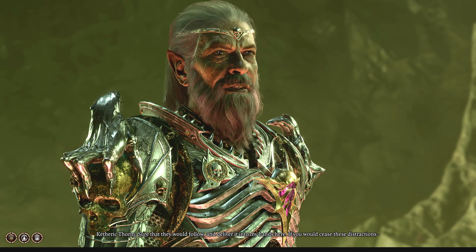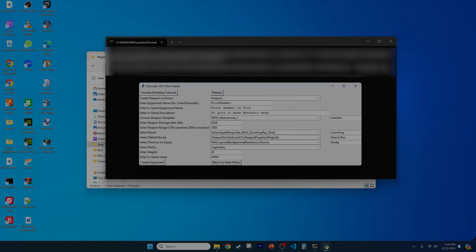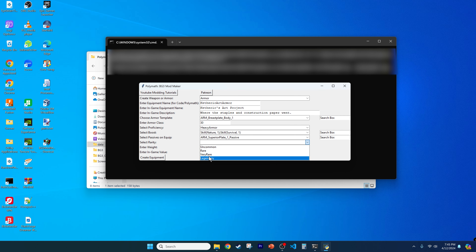For step one, download Polymath from Nexus Mods using the link in the video description. Install the required software as directed by my prior video. In brief, you'll have to install Python and a few packages. You'll also need to download the Baldur's Gate 3 modders multi-tool, which is back as a requirement because making custom items work is a little bit more complicated programmatically.